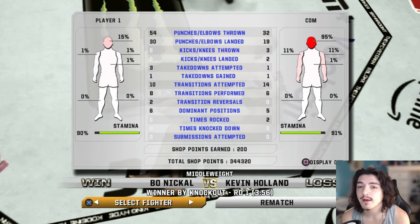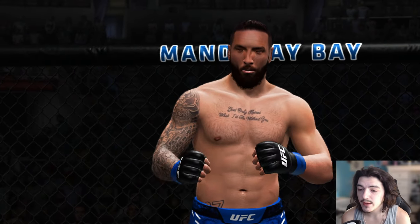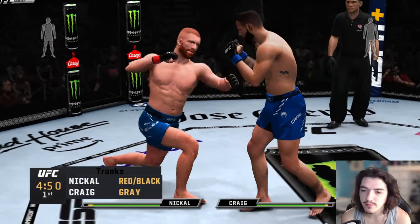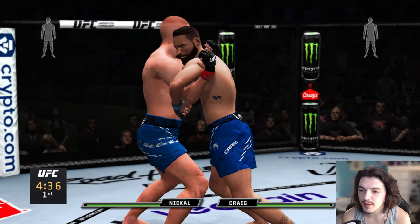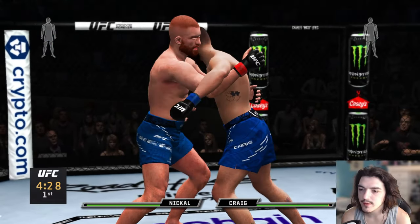I'll see you guys in one second with the next fight. Alright guys, we are back with the next fight. I picked Paul Craig to fight because I felt like it would be a more jiu-jitsu-oriented fight, and I could show off my boxing a little bit, see how he stacks up against a jiu-jitsu guy. If he goes to the ground, I still think I'm going to be able to control him just based off his top control — it's kind of ridiculous.